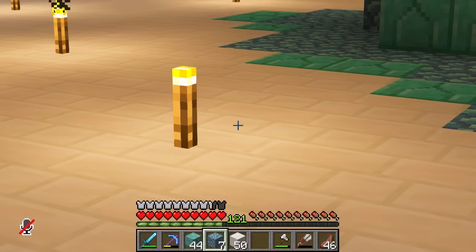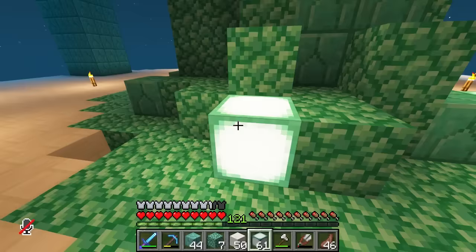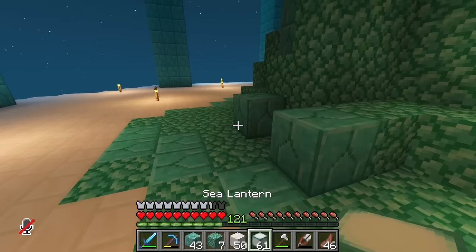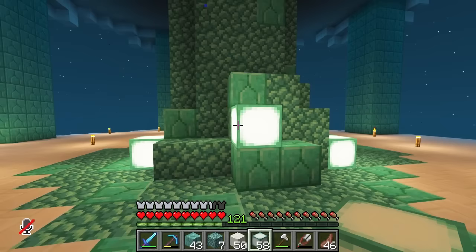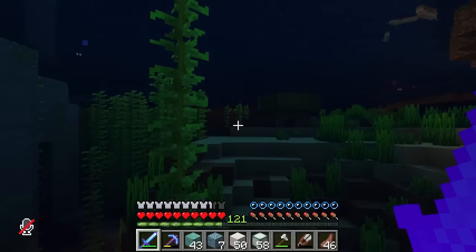Now let's light this up a little bit in a way that isn't ugly torches. I've got some sea lanterns, and oh my goodness, they are just perfect little lanterns of light for me. In fact, speaking of lanterns, I think soul lanterns would really go with this colour scheme. So I'm just going to take a little shortcut off the tower.